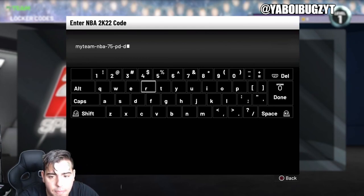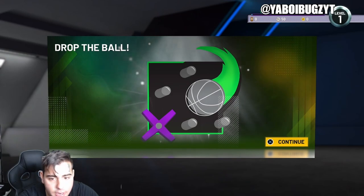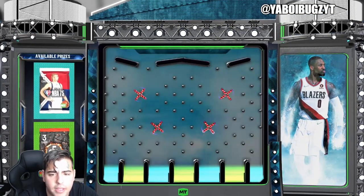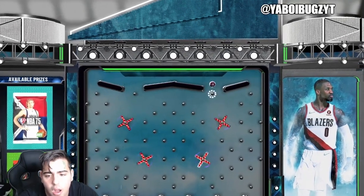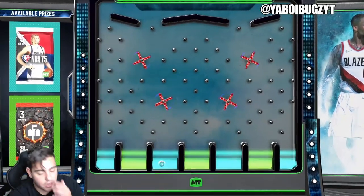There's a chance at pink diamond Dirk. We're about to find out — all I know is that Dirk is a beast. The locker code is 'myteam-nba-75' — that is pink diamond Dirk. Type that in. I'm going for the NBA 75 pack. Honestly, you could just drop it anywhere; the chances are low regardless. It'd be great if I can get the pack and show you guys what's good with it — and we get the pack.